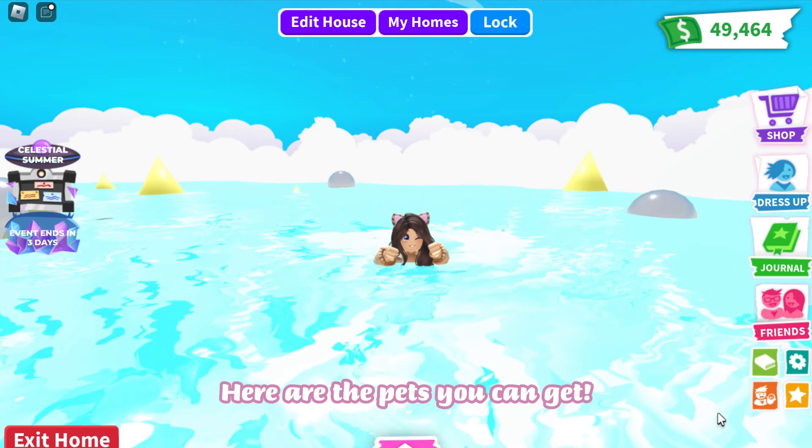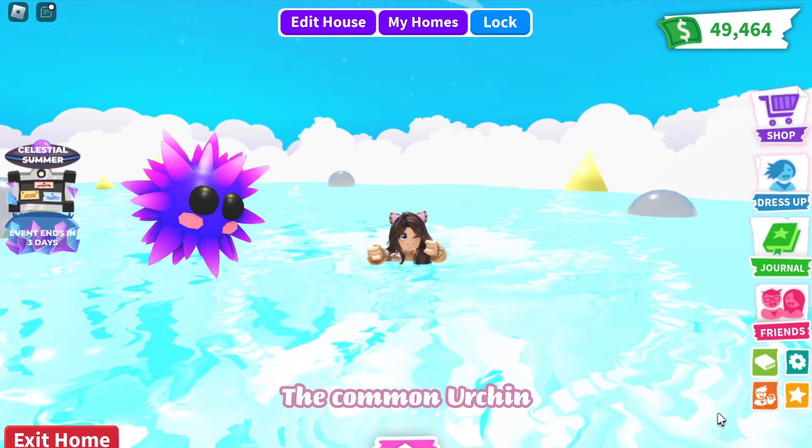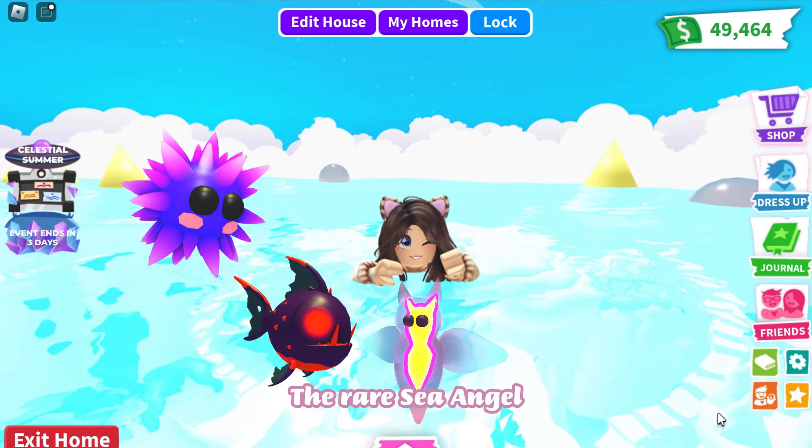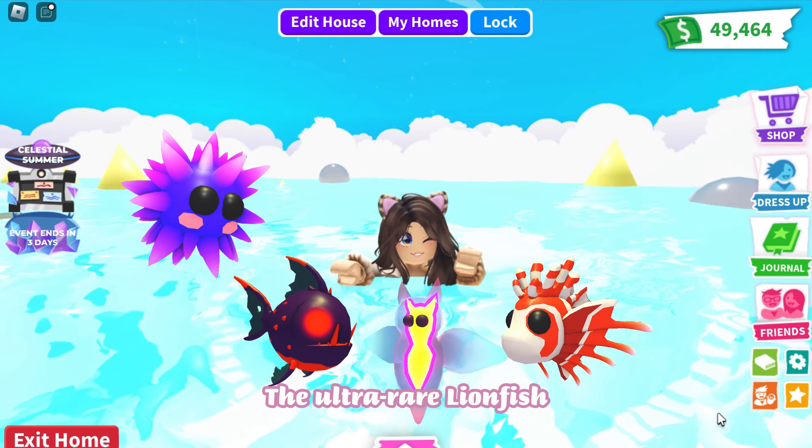Here are the pets you can get: the Common Urchin, the Uncommon Dracula Fish, the Rare Sea Angel, and the Ultra Rare Lionfish.